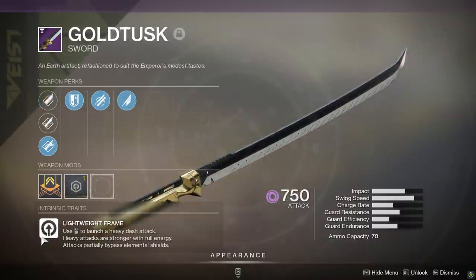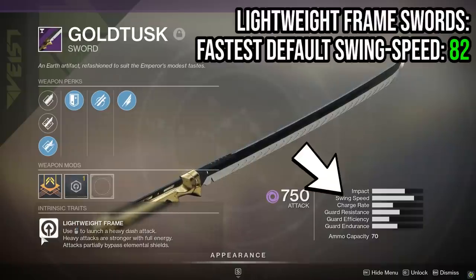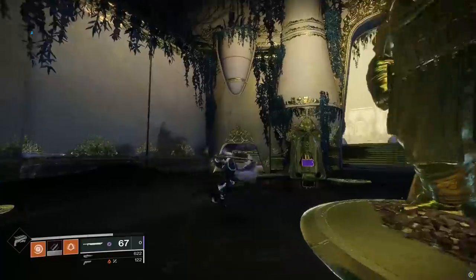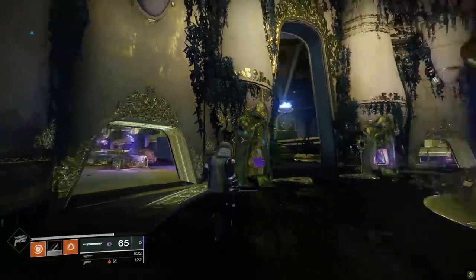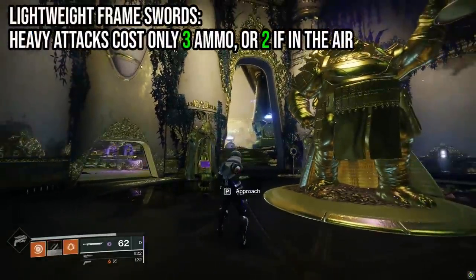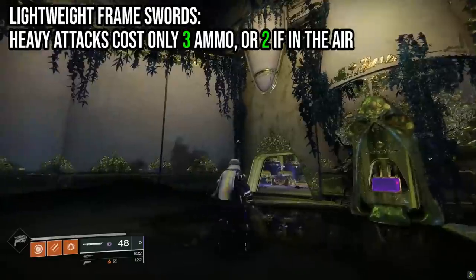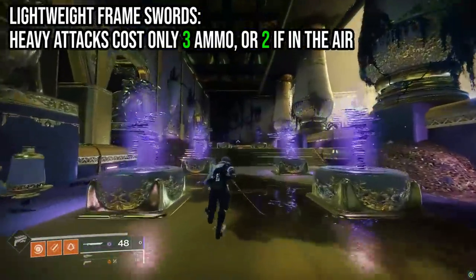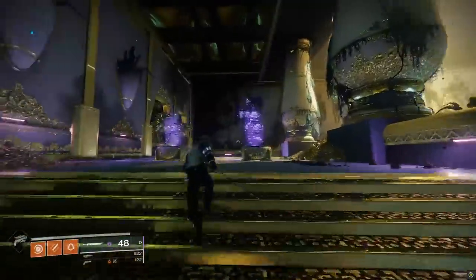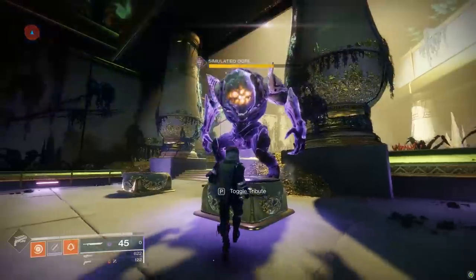Lightweight frame swords have the highest possible swing speed at 82. Their light attack is a quick little swing and their heavy attack is a twisting forward lunge. Heavy attacks on lightweight frames only take away three ammo at full charge, and in the air only two ammo — though heavy attacks in the air translate to less overall damage. So faster swing speed and better ammo economy on heavy swings.